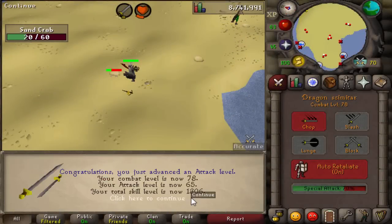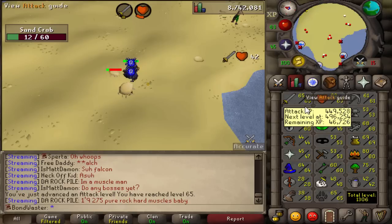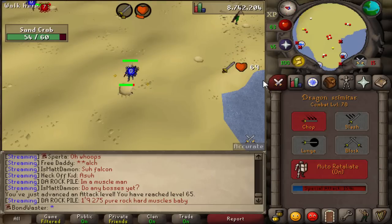Starting today's episode with 65 attack. I've been chilling here at sand crabs for quite a while - 78 combat, 65 attack, just needed to get strength up. I thought I had 64 strength for some reason, but we now have 65. We can now enter the Warriors Guild to get ourselves a dragon defender.